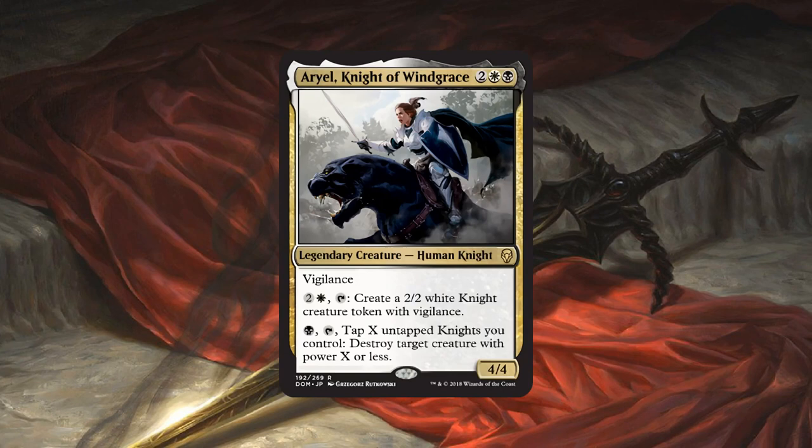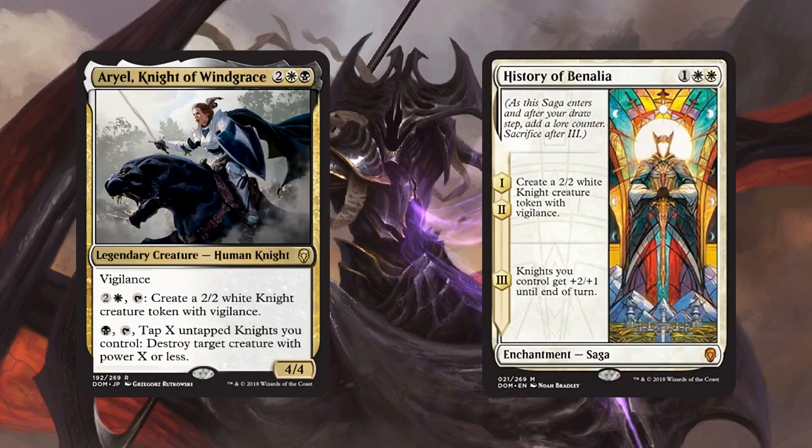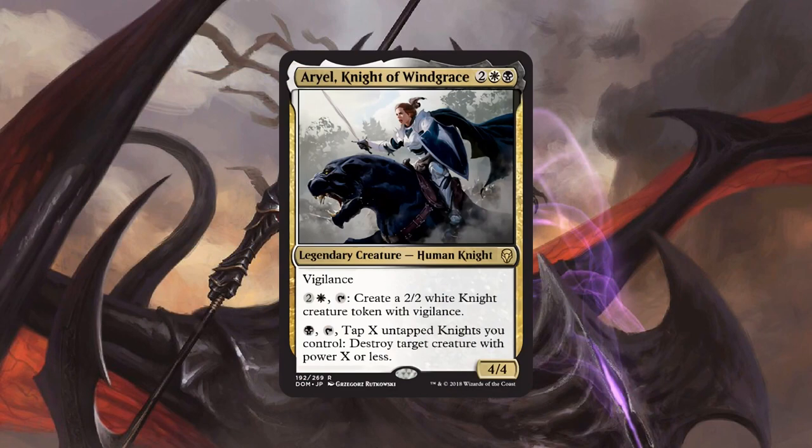The reason to be excited for Ariel is twofold. First, we have a lot of good knights in the standard format: Dauntless Bodyguard, Benalish Marshal, and remember, a lot of the Ixalan vampires like Vona actually are knights as well, so they can fit into the same deck. Also, the 4-drop slot is a little bit weak in the knight tribe, so you can curve out, maybe play History of Benalia as a pseudo-lord plus knight generator, and use Ariel as a really good 4-drop finisher. So if white-black knights are a thing in standard, pretty sure Ariel will be a part of it.